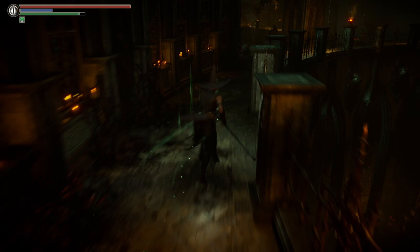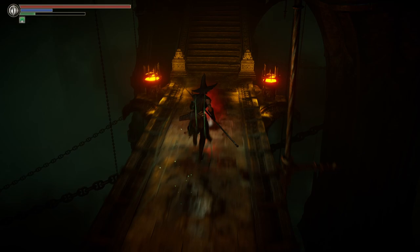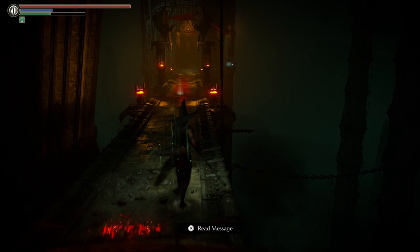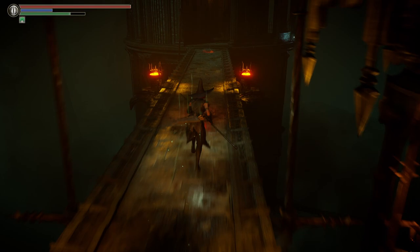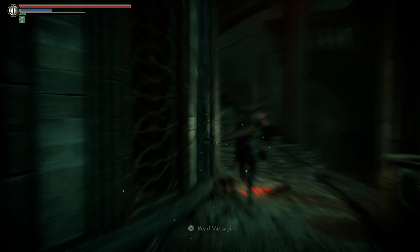When you unlock Rydell's cell, the debris that is blocking the other side of the prison cells where Rydell is will also be gone. That means you can get some unique items like the Witch's Hat and some other things from those cells.